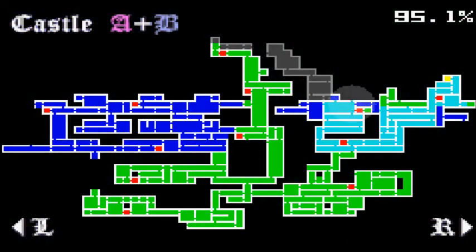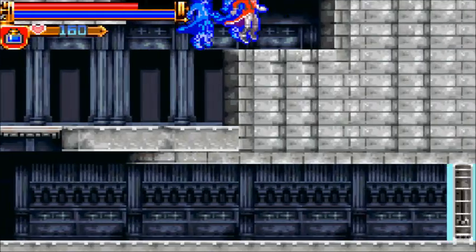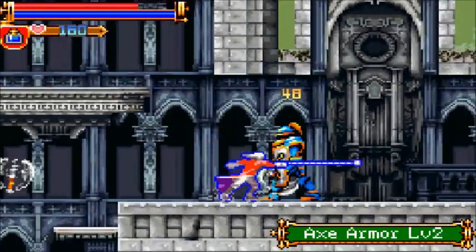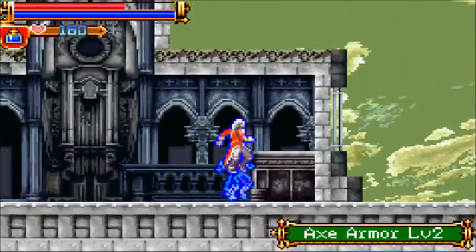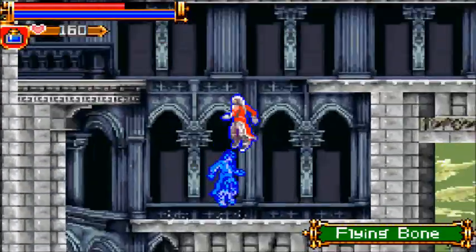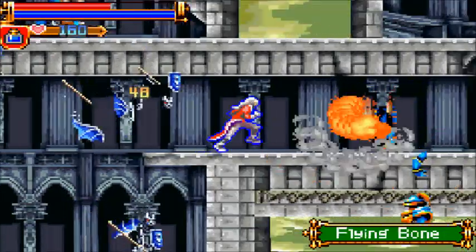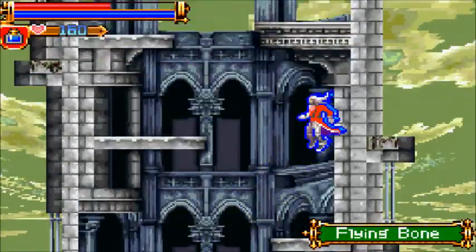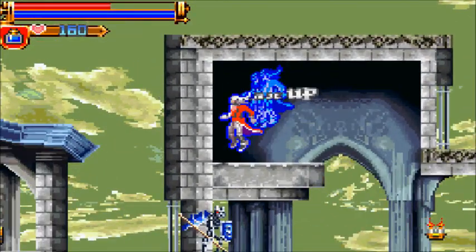There's the boss door — let's see how far up we can go first, see if this leads us anywhere interesting. That's a narrow little hallway to try to fight in. Alright, heart max up — not bad.